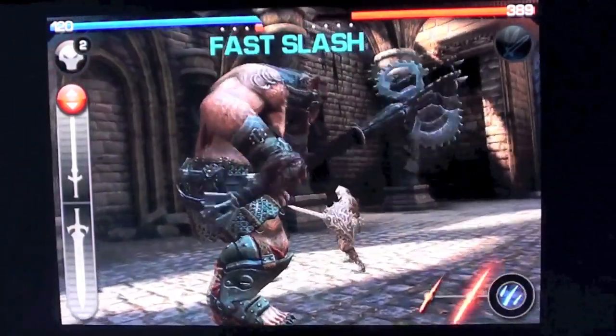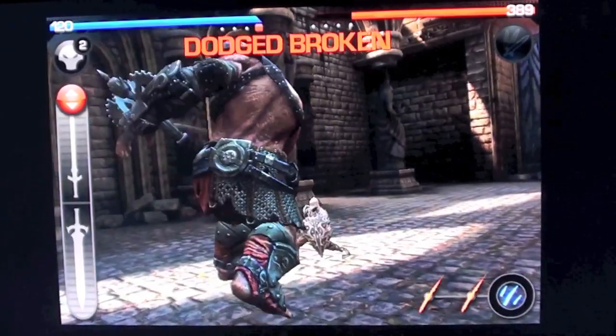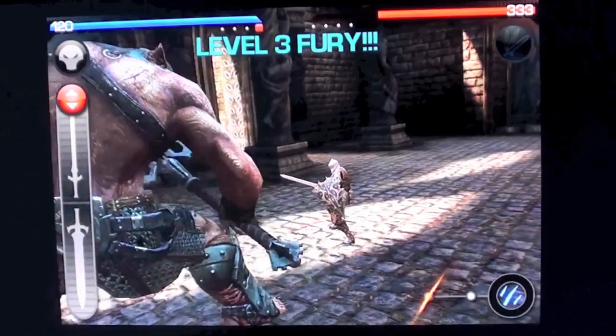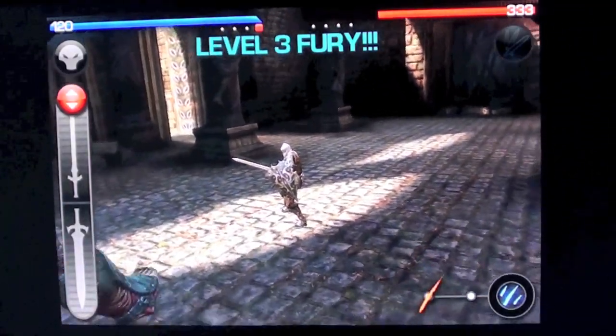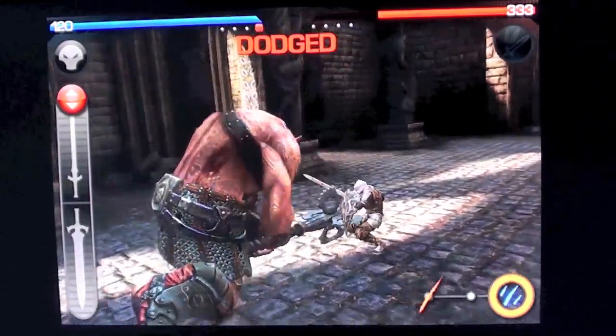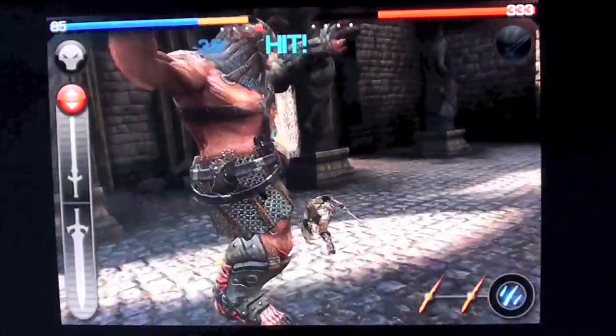Now, if you don't want to get attacked, watch out for the attack chains. In this case, this enemy has two attack chains. He's already using one right now, and the next attack is the important one. If you miss that one, you get attacked.